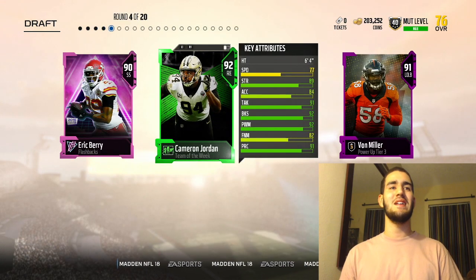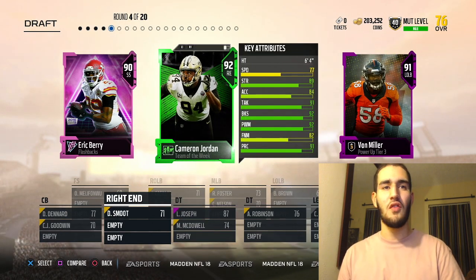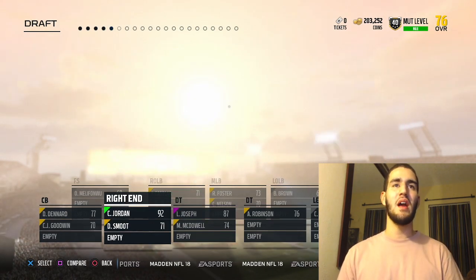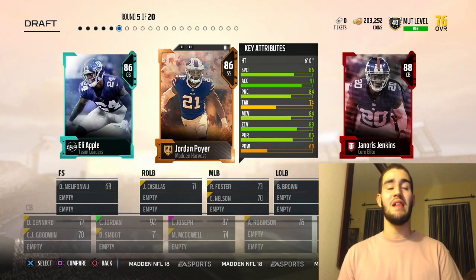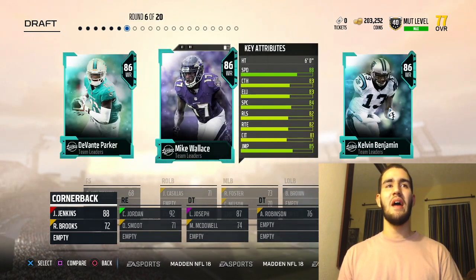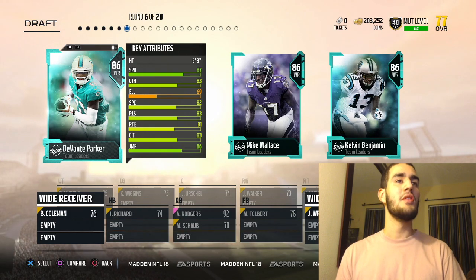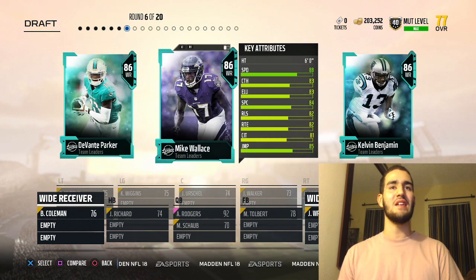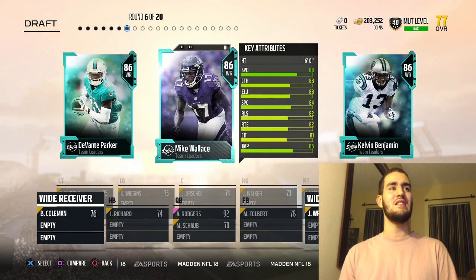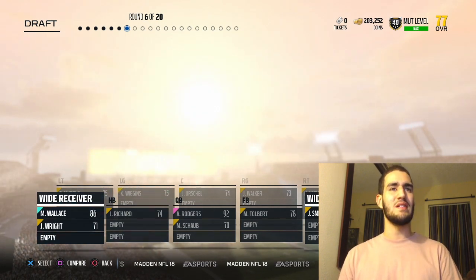Round number four, we have a 92 right end and a 91 left outside linebacker. I am going to take the highest overall in Cameron Jordan. Round number five, we're going to go with the highest overall cornerback in Janoris Jenkins. Round number six, we have three wide receivers. I am going to go with the fastest, which is Mike Wallace — he's faster than Devontae and has better stats. So I'm taking Mike Wallace.